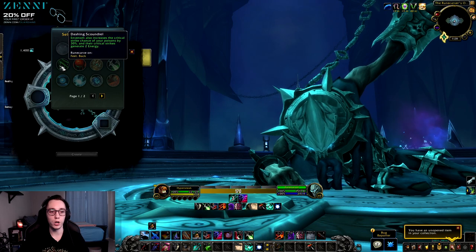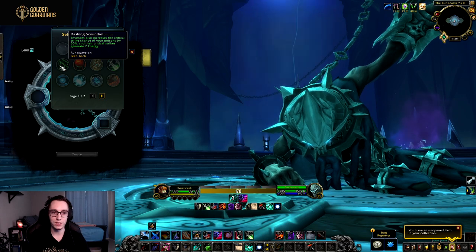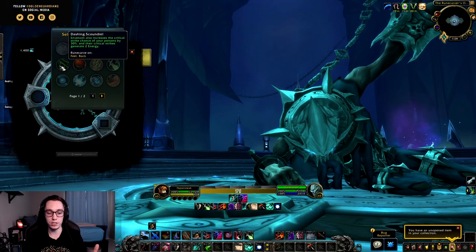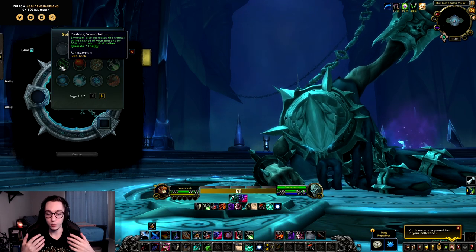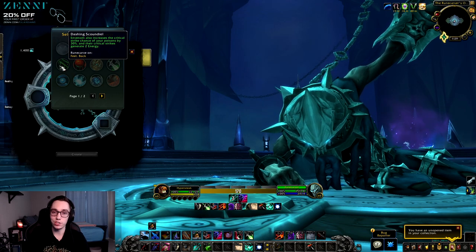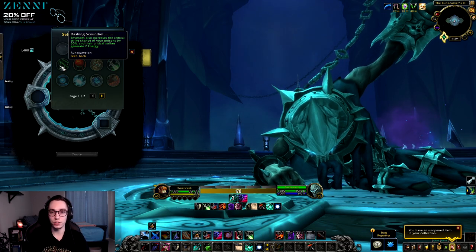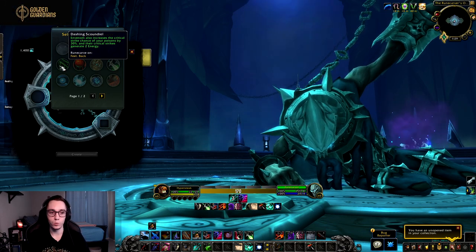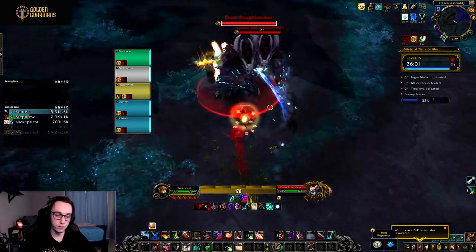For legendaries that are probably not best in slot but show some promise, we have Dashing Scoundrel — Envenom also increases the critical strike chance of your poisons by 30%, and their critical strikes generate 2 energy. This essentially increases some of your energy generation from keeping up your rotation and your DoTs. Assassination rogue plays super slow currently, so adding extra energy once you have a decent amount of crit will make it a little bit nicer to play.